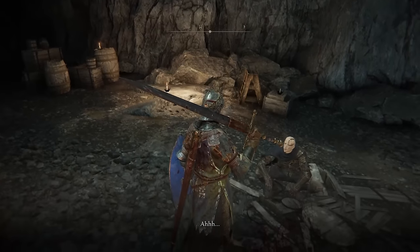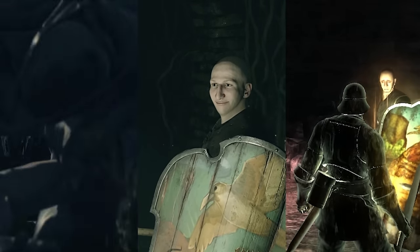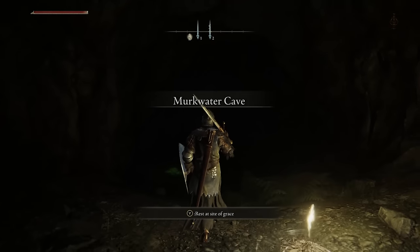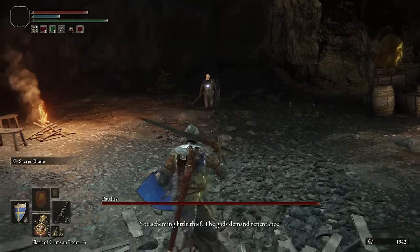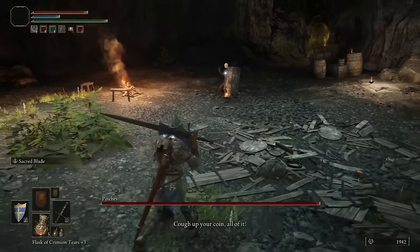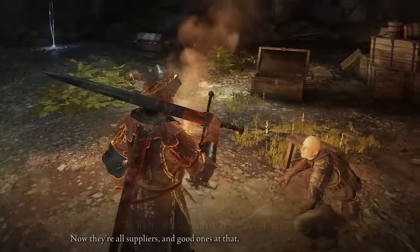At number nine, Patches pushes you off a ledge again. Patches is a guy that shows up at pretty much all of FromSoft's games post-Demon's Souls, and here he appears at a place called Murkwater Cave and ambushes you when you try to steal his chest. One thing everyone remembers about previous Patches encounters is that he'll sneak up behind you and push you down into a pit off a cliff or something like that — usually someplace unpleasant. So it takes a while for it to finally happen.